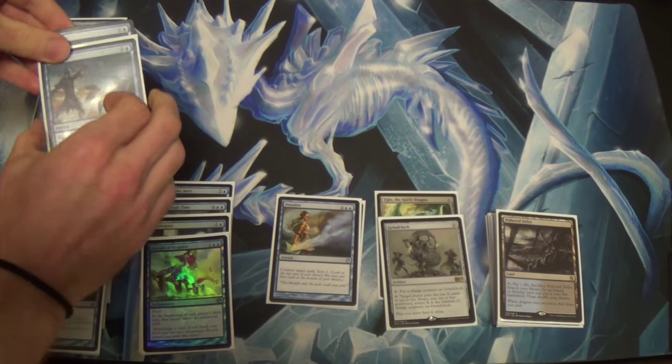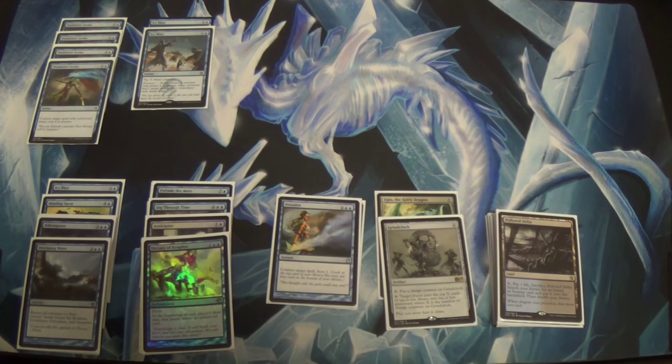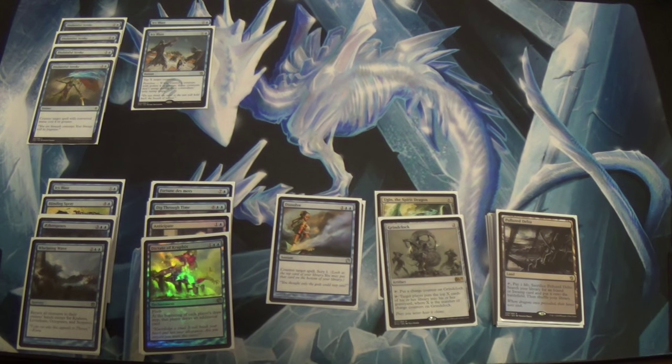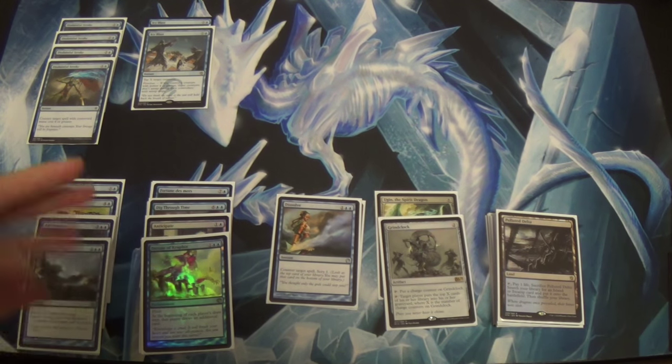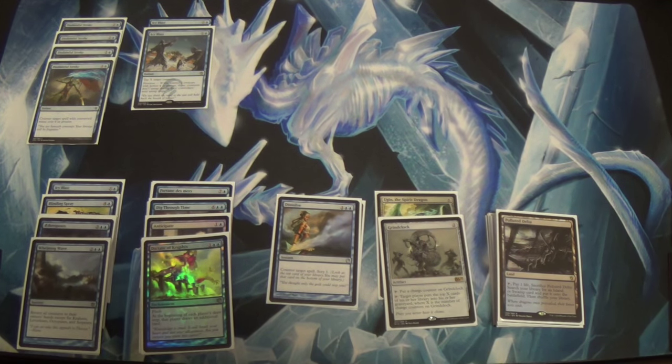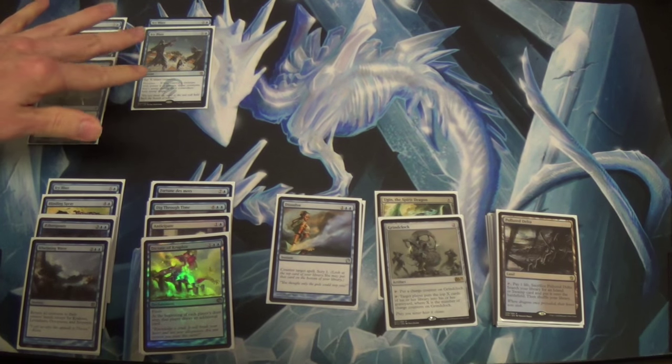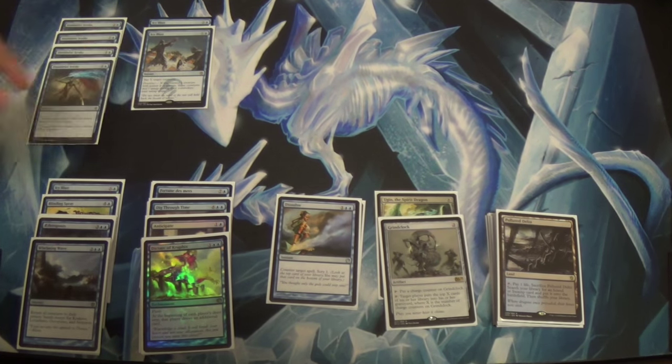I also have two Icy Blasts in the sideboard. As much as I don't like that card — you're a very slow deck. This deck is premised on the assumption that we just don't respect the speed of this Standard at all. However, you will come across Mono Red, or the Atarka Aggro deck, or Gruul Aggro. And that deck will wreck you if you don't have anything you're doing in the early turns. Icy Blast is a fog that can hit them right off the bat — you really should consider putting some of these in the sideboard to deal with the faster decks.